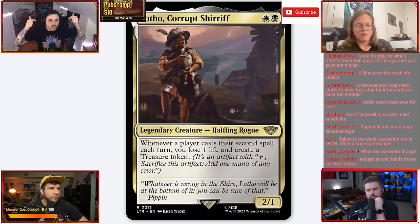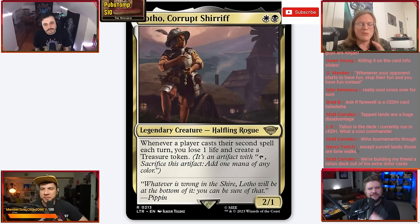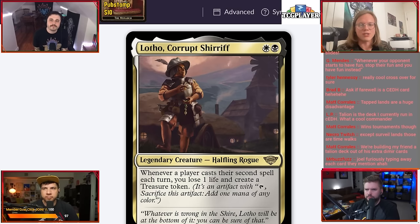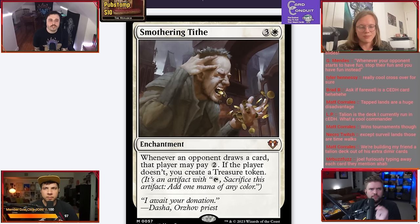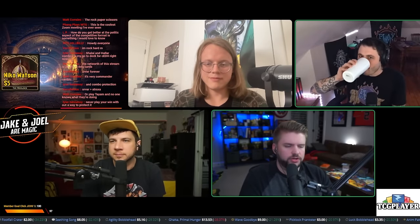I'd say the two most important kinds of advantage you want in cEDH are card advantage and mana advantage. Even something like Smothering Tithe is still very powerful, but it is on the brink in some decks. It's been coming back recently though — cEDH's metagame has been shifting to be a lot more midrange and grindy, and in midrange grindy worlds where everyone has a Talion or a Rhystic Study or an Esper Sentinel at some point in the game, Smothering Tithe gets pretty crazy.